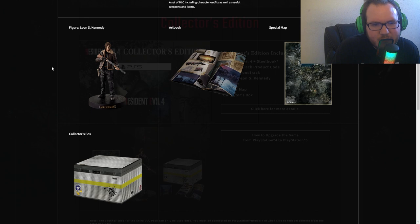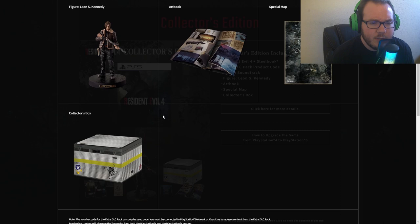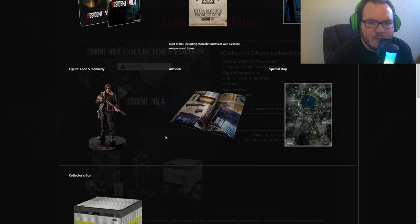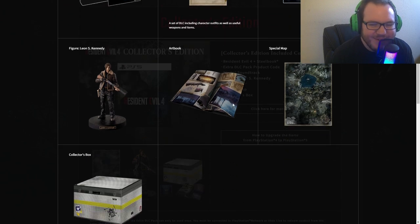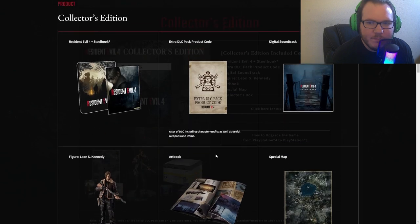Leon does look a bit different in the statue, but they kept the original jacket, which was pretty iconic. You also get an art book showing how they made the game and different versions of it. There's a special map — I'm assuming it's a poster you can put on your wall, though maybe it's an in-game map, who knows. And of course, you'll get the collector's box to hold everything in.